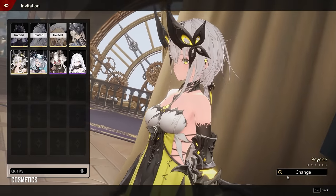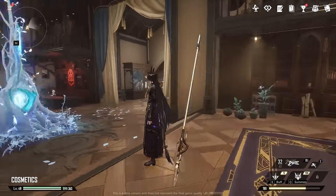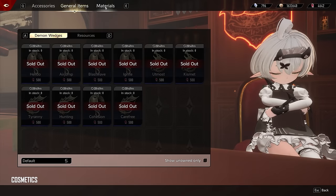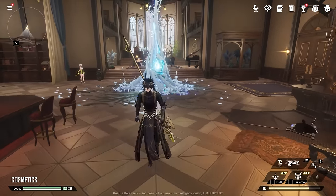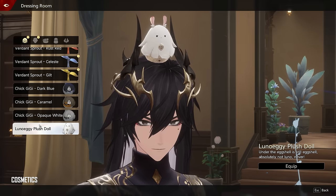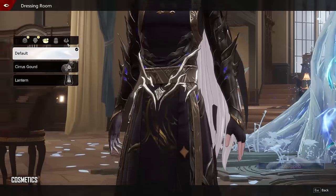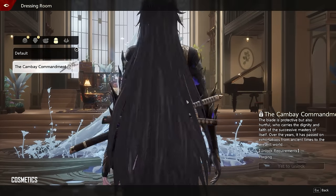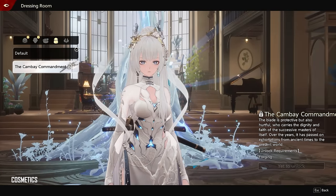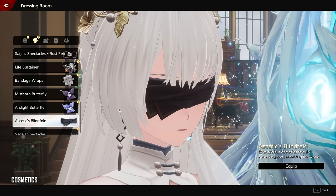You also have a dorm system where you can move characters around and chill. This whole area is your dorm, where you can craft stuff and buy certain items or cosmetics from the shop. In the dressing room, you can equip various cosmetics on your characters — some of them are super cute. You can even have an eye patch or a blindfold. Some cosmetics are character-specific, but some are shared across all characters, like certain sword skins. Once you unlock a shared cosmetic, you can use it for all your characters.